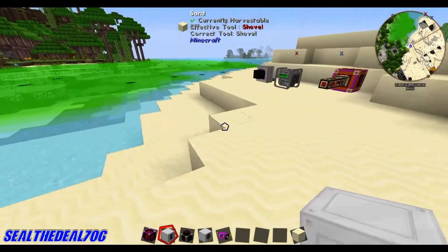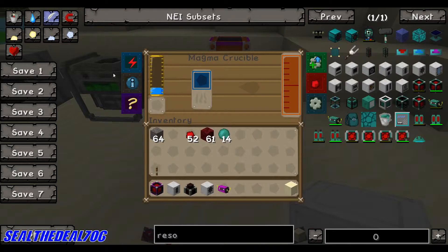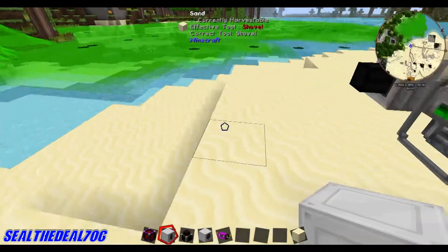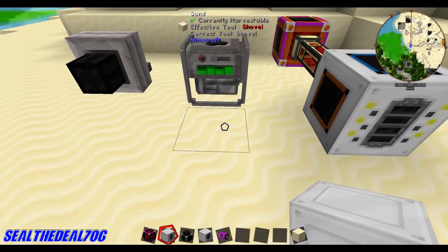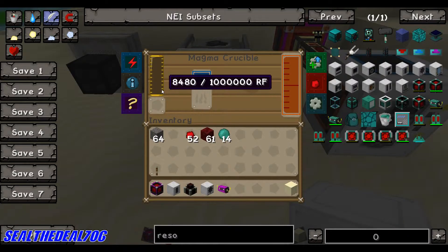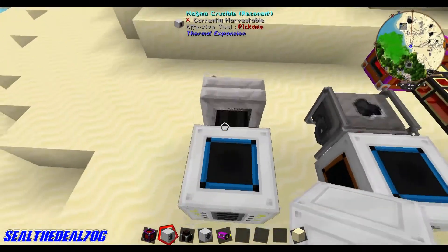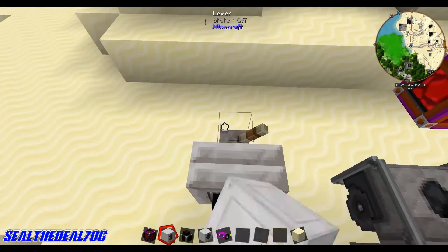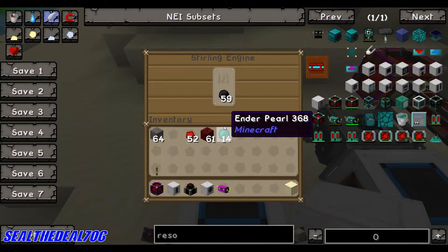You can power the Magma Crucible with an energy cell. It powers up with a survivalist generator — it powers that right up. And the good old sterling engine — give that some redstone signal and it should be powering up.